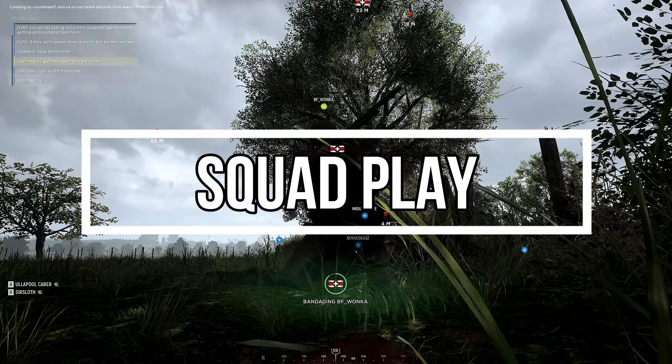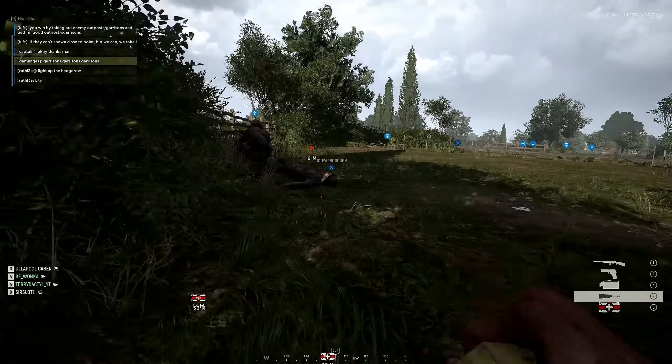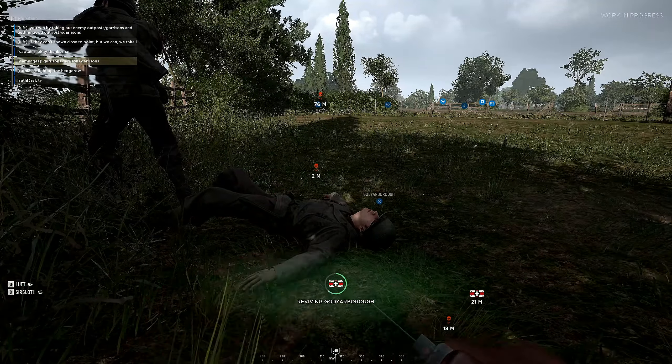Stick with your squad. Your job is to keep these guys up so you can win the match. Remember that while there could be other squads near you there may be no other medic, so treat them as well. As a medic you don't want to be killed, so when your squad is moving out stick towards the back of the line to reduce your chance of being spotted and taken out.